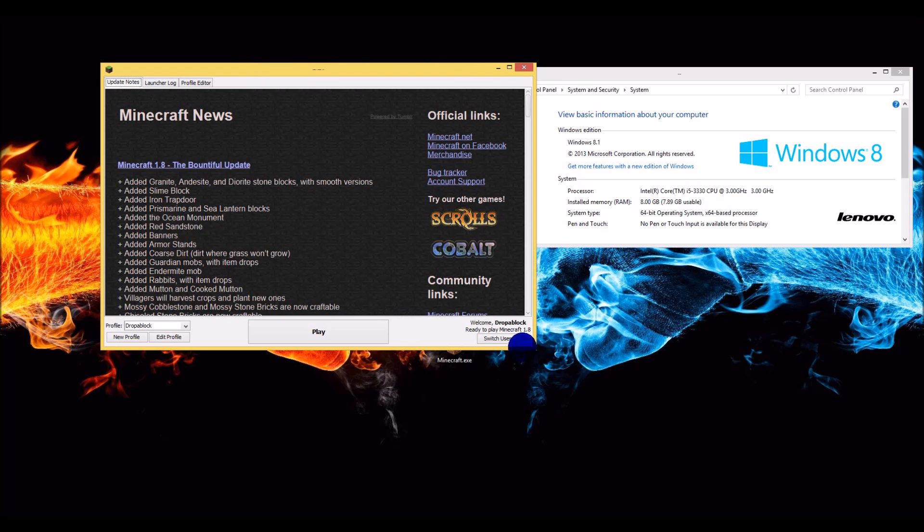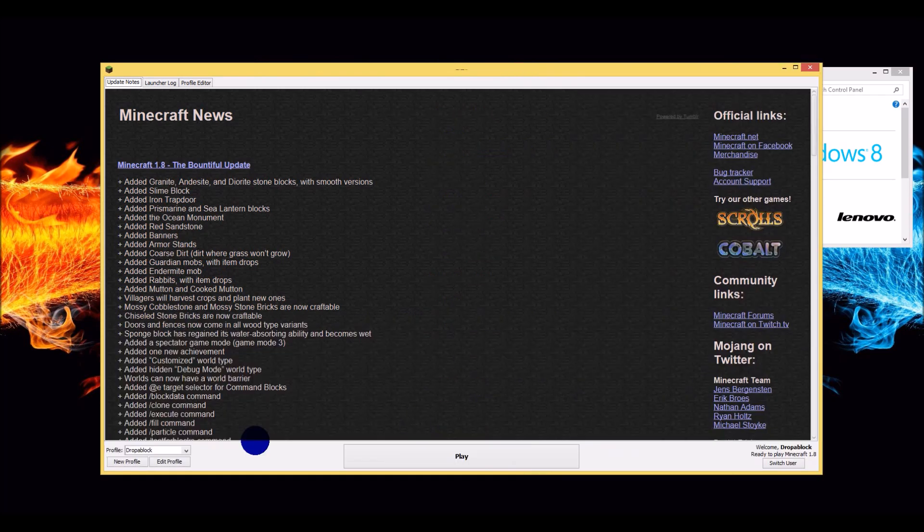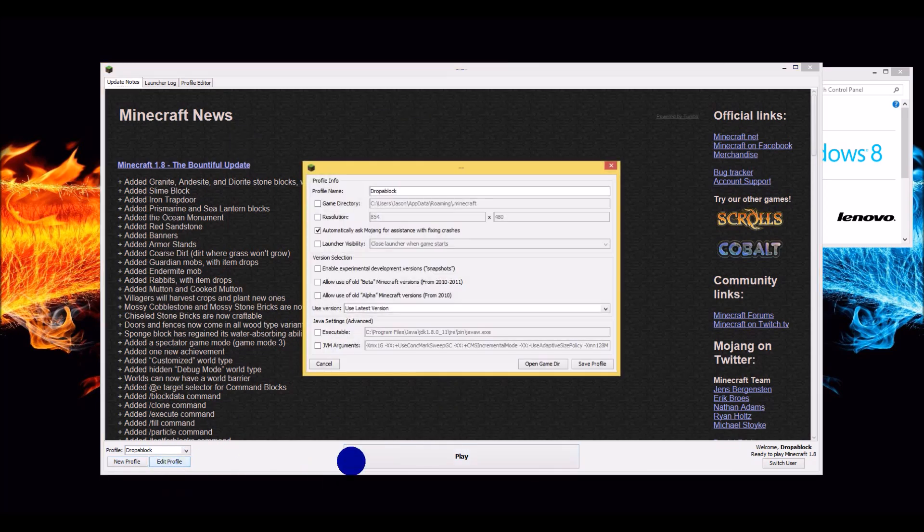Looking at my launcher window here — this is the basic window, Edit Profile. Nothing checked in here, just plain old stuff. It automatically asks Mojang for assistance with fixing crashes. Some people have a bunch of arguments written in; I'm not using them. It's defaulted probably to one gig.